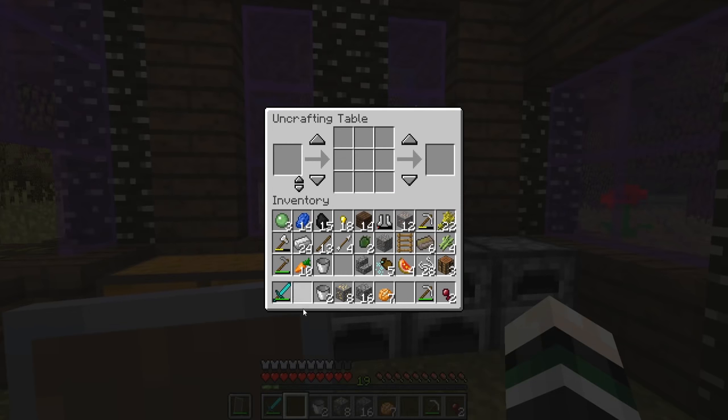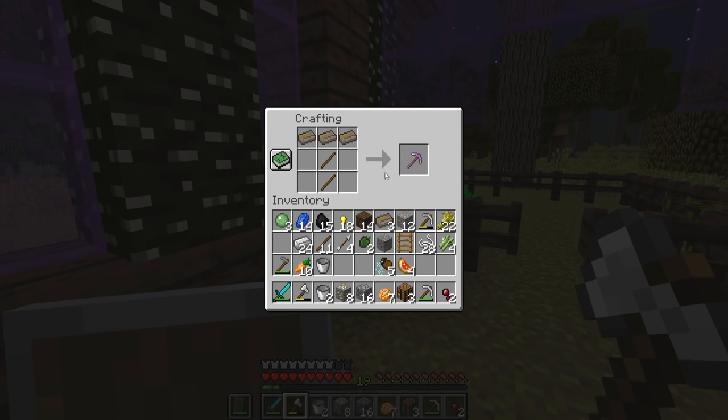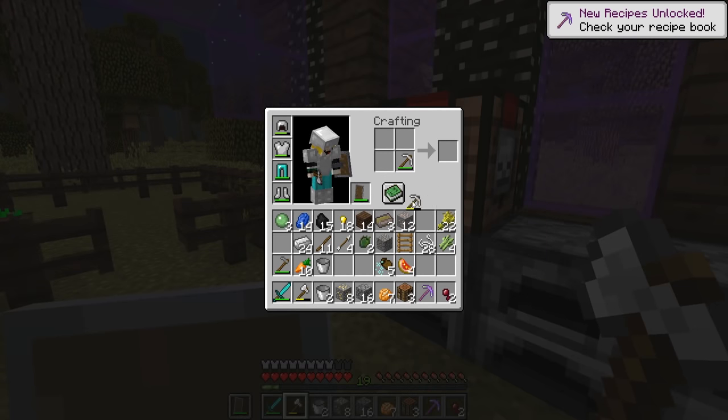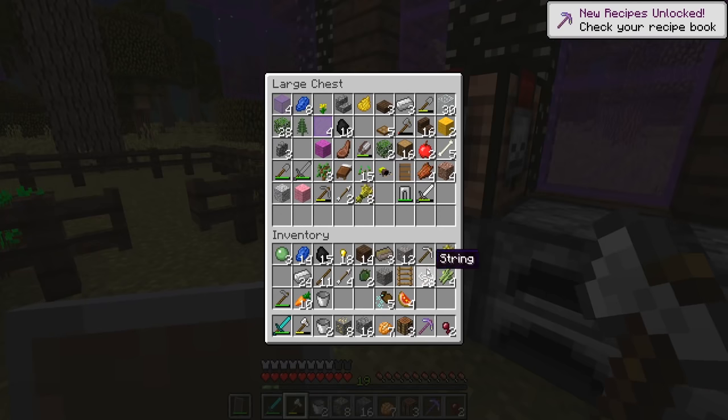Let's see what this uncrafting table is. I put my diamond sword into it, and it showed the recipe but there was a red box around only one of the diamonds. I put a stone hoe in, placed one cobblestone, and it seemed to return a fully repaired version for only one cobblestone — pretty cool. I used my new ingots to craft an ironwood pickaxe, which was the same as an iron pickaxe except it had Efficiency 1 on it.